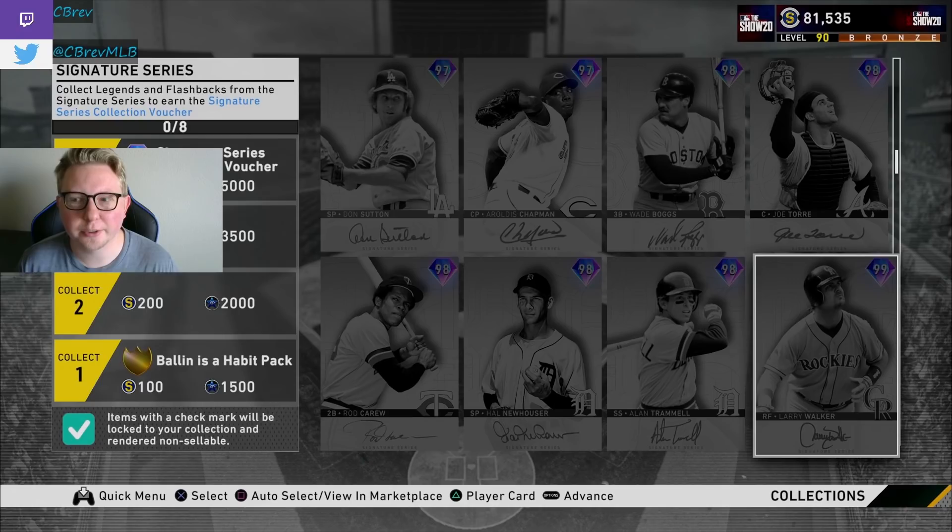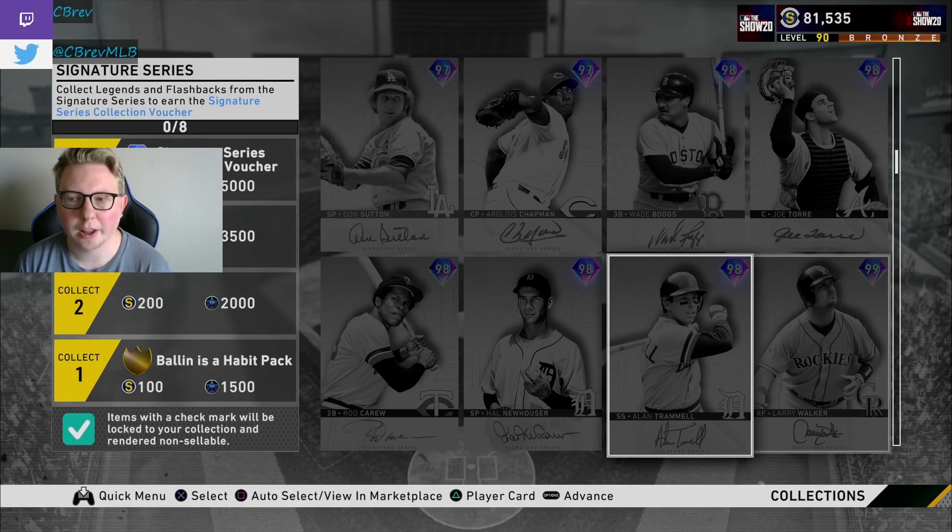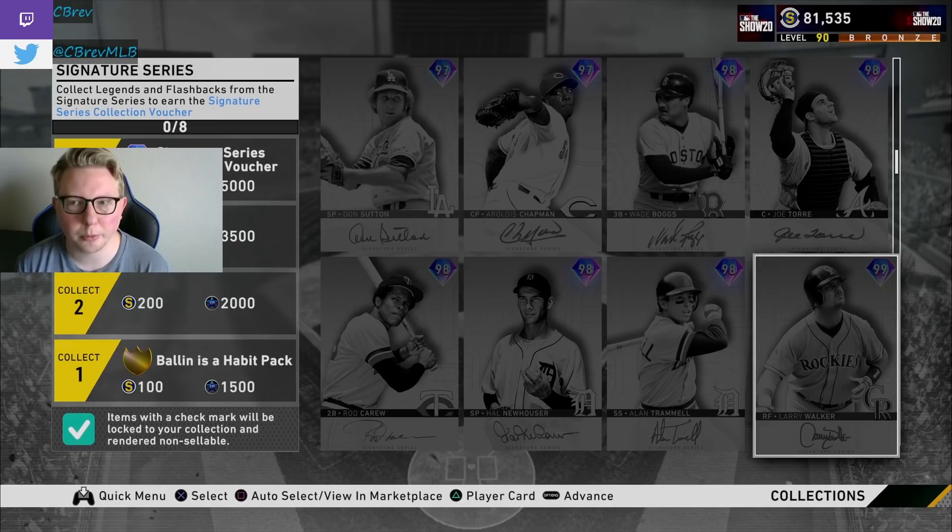The second way to approach these prestige cards is through collection efficiency. Because you have to lock in these cards and make them non-sellable to be prestiged, you can try to double-dip. For example, I locked in Larry Walker for the Signature Series because I'm working on his prestige, and it counts for the Sig Series too. If you find yourself looking at guys for the Sig Series, Prime, or Award set that you'd be willing to lock in and that also have prestige programs, definitely do that — you get credit for both.